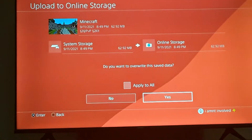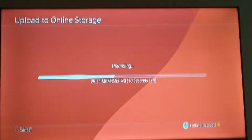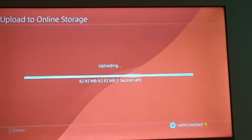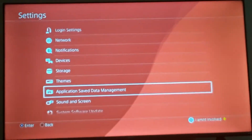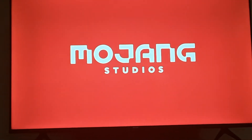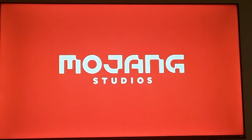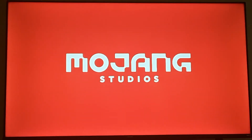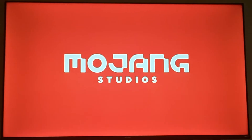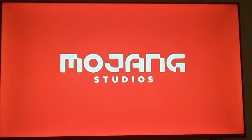Then you want to click Yes. Now this will take a minute. Now that you're done with that, if you load Minecraft back up, it should be there. What it does is it'll save the data in your system storage, even if you didn't make a copy, most of the time. Like I said, this doesn't 100% work every single time, but I got one of my corrupted worlds back using this method. And you can just upload it back to your online storage and it should appear.